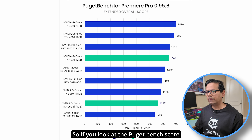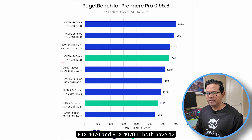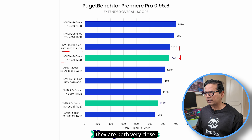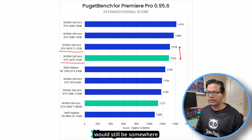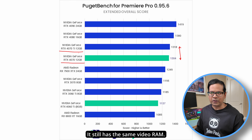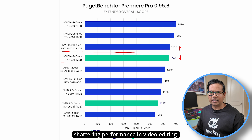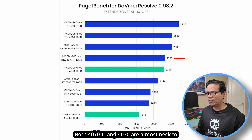Looking at the Puget Bench score for Adobe Premiere Pro, the RTX 4070 and RTX 4070 Ti — both at 12GB — perform almost neck and neck. With 20% more CUDA cores, the RTX 4070 Super should land somewhere between these two, but it won't beat the 4070 Ti due to fewer CUDA cores and the same VRAM. So you'll see better performance than the 4070, but not earth-shattering gains.